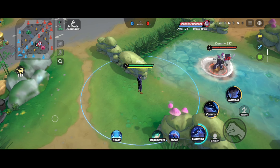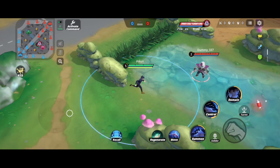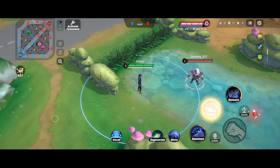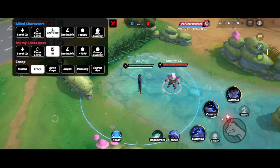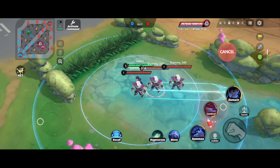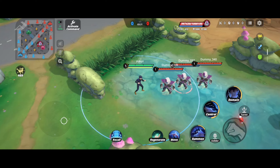Next up is his second skill. Megumi will summon an elephant, and that elephant will deal damage and also a knock-up. Any enemy within the line will be hit. This is an AoE skill, and all of them will get knock-up and damage.